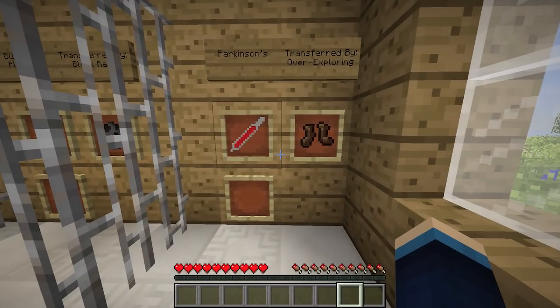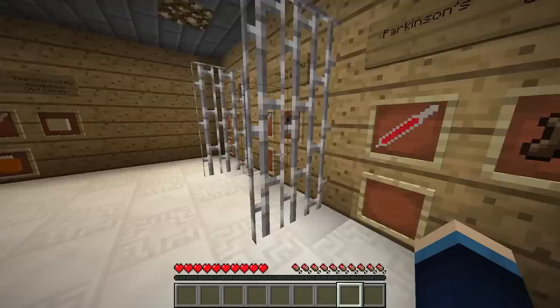Next up we have Parkinson's disease, and this one has a weird way of contracting it — you just have to overexplore. Probably like walking around the world for weeks and weeks. It has no cure, so if you get this it's pretty much game over — unless you kill yourself, because for some reason killing yourself and then respawning gets rid of the disease. That's something that's only ever possible in Minecraft — kill yourself to get rid of the disease. Perfect.